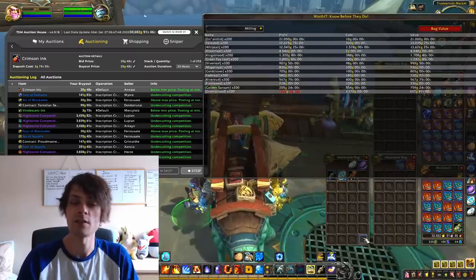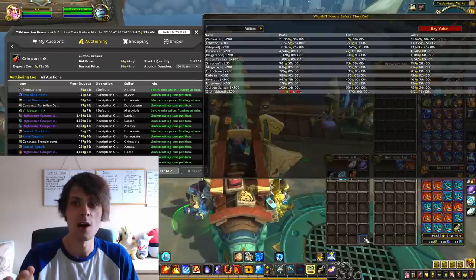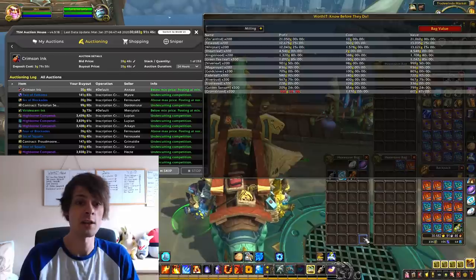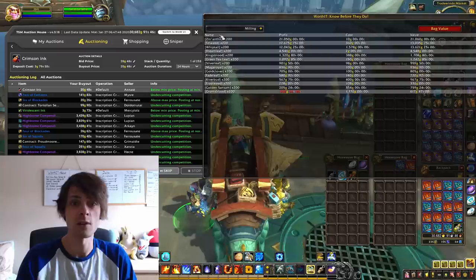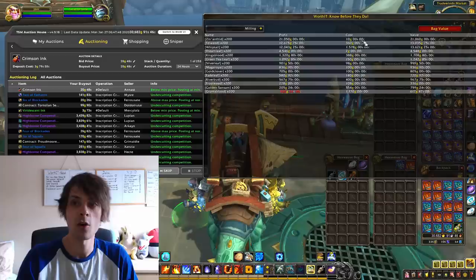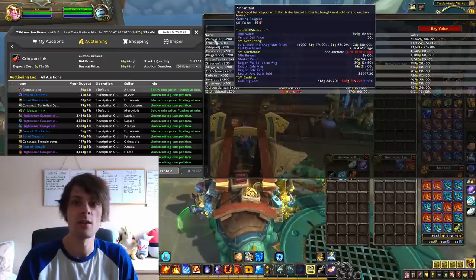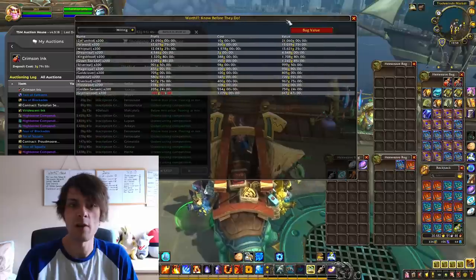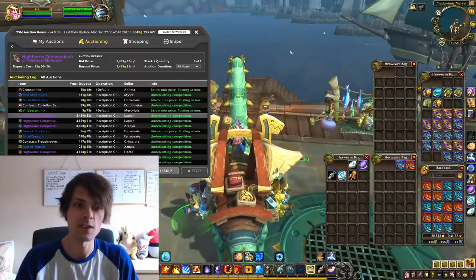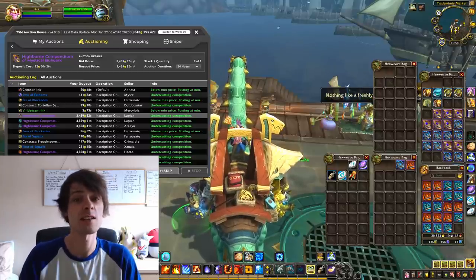Worth It isn't just for gold-per-hour tracking — you can use the flipping module to reduce crafting costs too. For example, buying Xenanthid off the auction house to produce maroon ink at a lower cost than the market price is a great use of the milling module. That's pretty much all I have for today. Have a wonderful rest of the day and I'll see you in the next video tomorrow — have an awesome day, guys!